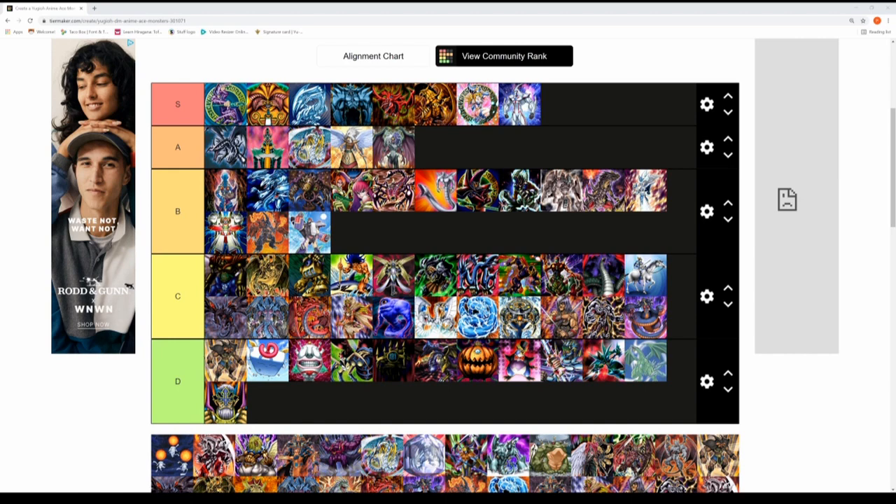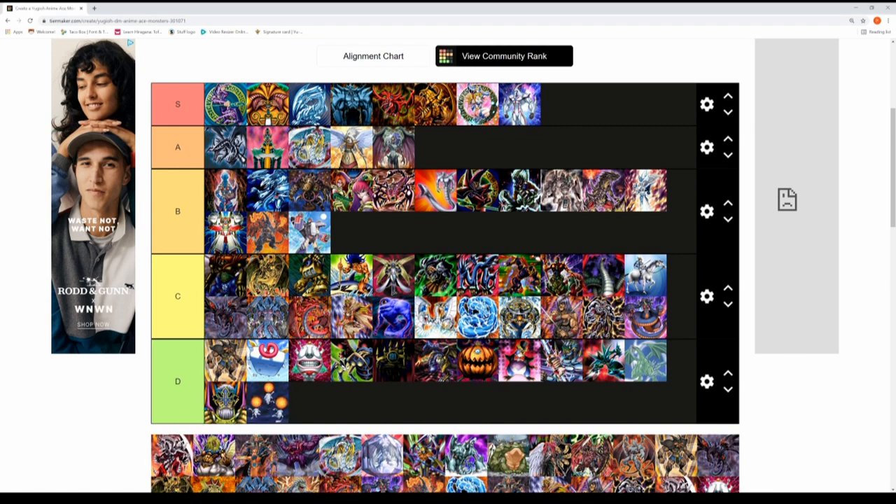Helios Trice Megistus — probably got that completely wrong — is the Helios boss monster that Professor Banner has. It doesn't really stand out to me as an intimidating ace monster at all. Definitely a D tier rank, sorry Banner.